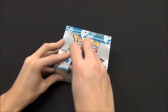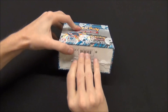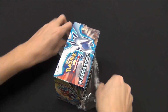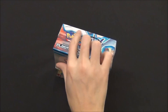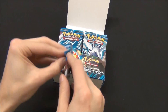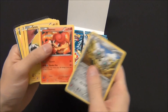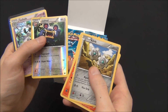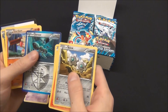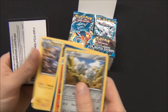I'll just open this for you. First pack — I'm just going to focus on rares. So I got a Foil Loudred and my rare was a Gallade Hollow Rare. These are the blue bordered cards. And a Co-Cart.